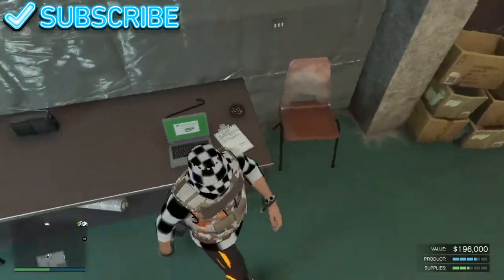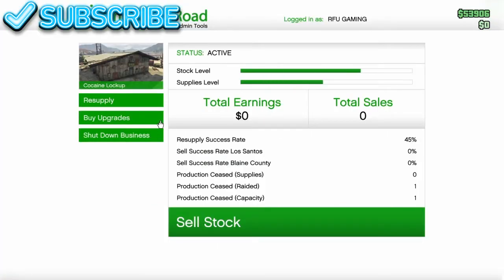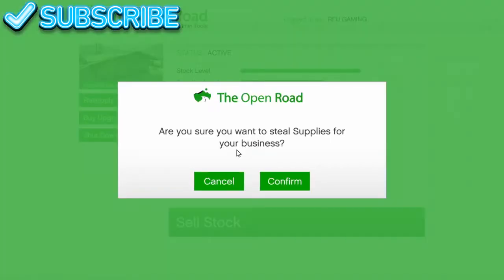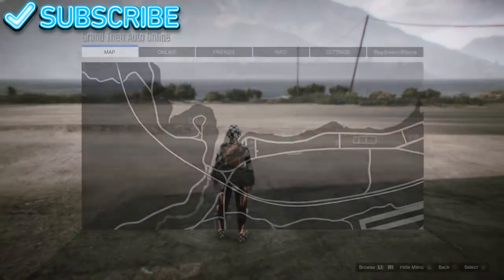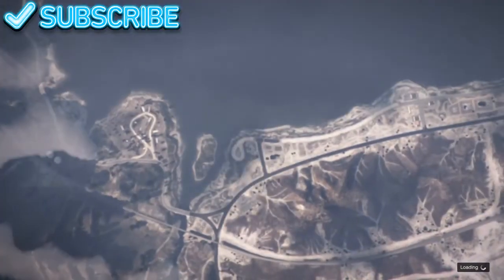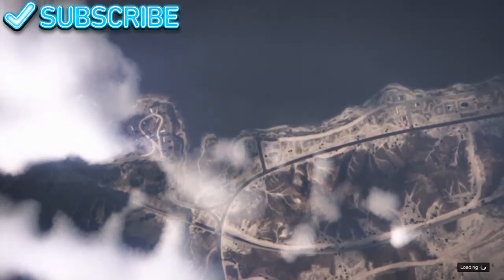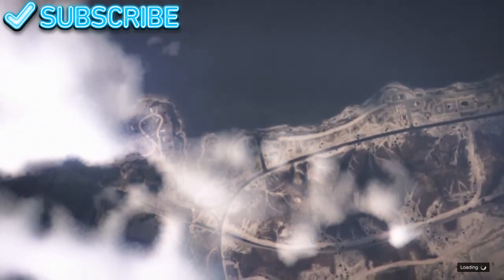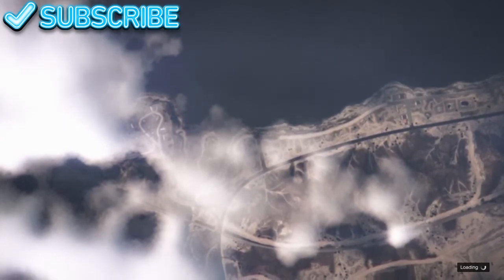I'll do it again just to prove it. What you guys want to do is resupply — not buy them, you want to steal supplies — then press yes. It should kick you out. Quickly accept then decline the call, then go Online, find your session. It was at 198 thousand dollars and it should go up to around 200,000 to 220,000 and slowly keeps going up. You need to have a supply bar or else this glitch does not work.